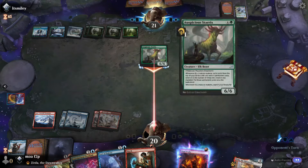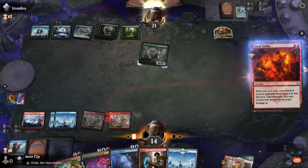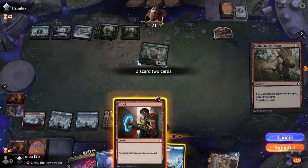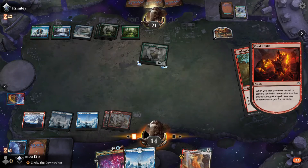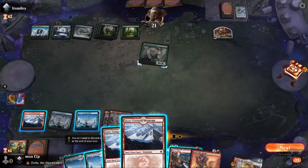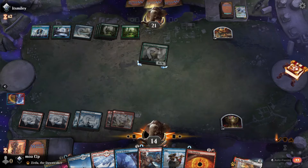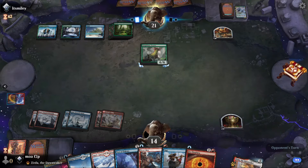It wasn't bad, but obviously you need to find something. I think double Cathartic Reunion. Just need to find Blitz of the Thunder Raptor here. So now I have nothing, so I'm going to get another turn with this nonsense. Hopefully it isn't that bad this time. Still no Blitz of the Thunder Raptor.